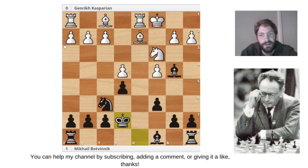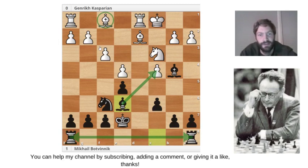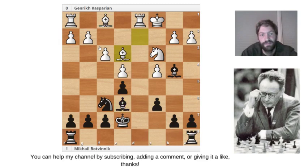Casparian played f3, finally protecting the pawn. Botvinnik commonly played Bishop to e6, developing the bishop off the back rank — now the rooks are connected. He's finished his development, while white still needs to move the bishop off the back rank. Casparian played Bishop to e3, trying to open the diagonal.